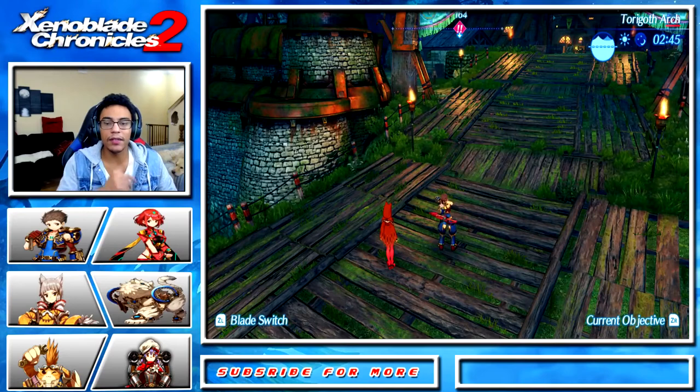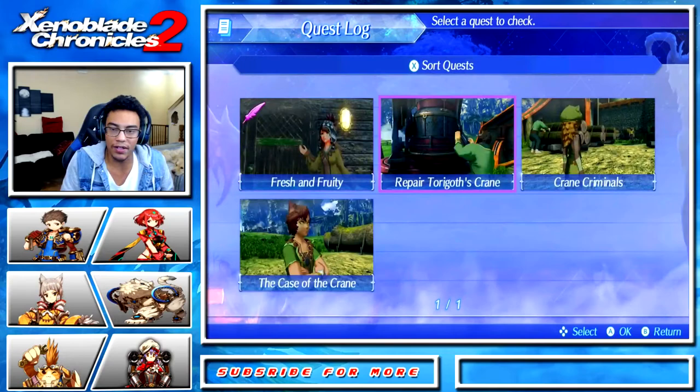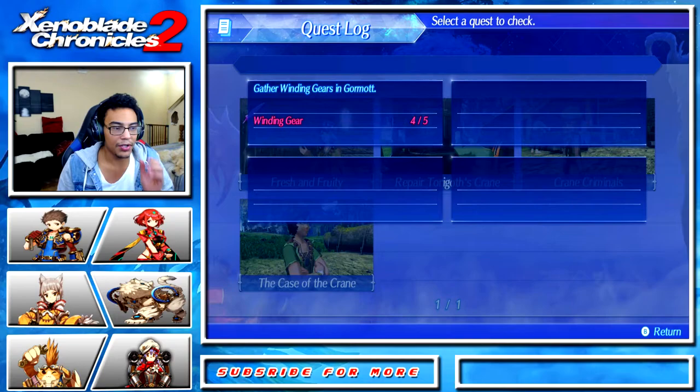What's good fam and welcome back to another video. Today I'm going to be showing you guys a side quest in Xenoblade Chronicles 2, specifically the one where you need to fix the crane. Nathaeus gives you a job to do and you basically have to find five Winding Gears. I'm gonna show you exactly where to find those if you guys are having any trouble with it.